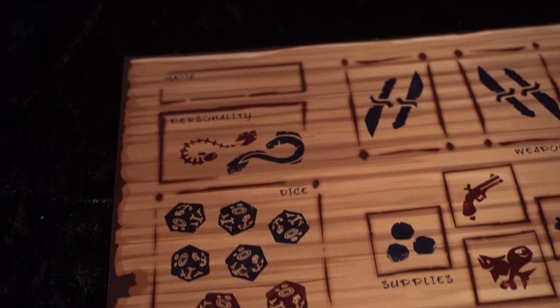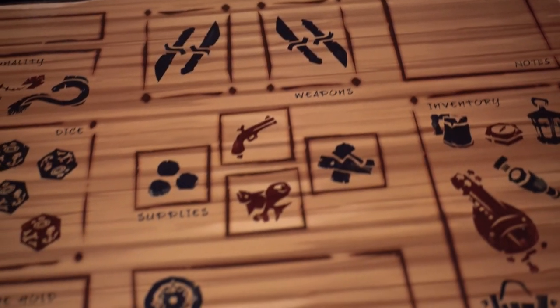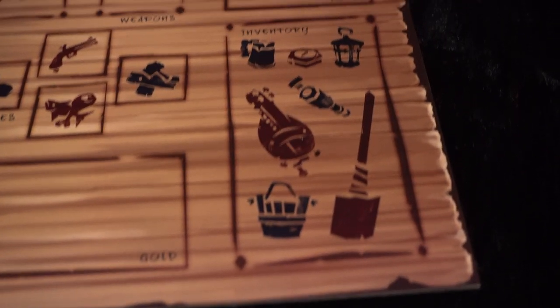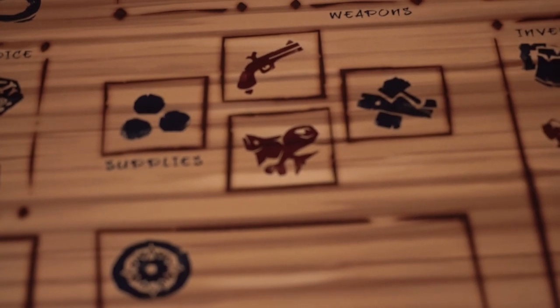Along with the tokens, we have six player mats. These appear to be dry-erase player mats with sections for inventories, weapons, supplies, gold in the hold, dice, personality, name, and even a spot for notes. It's a very nice mat you can use to keep track of all of your character traits, your supplies, and everything you have within the game. It's a nice touch and I really like the way these look.